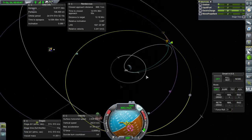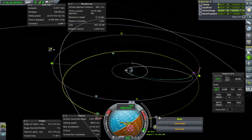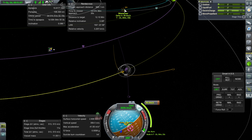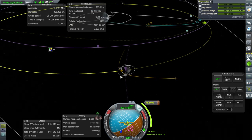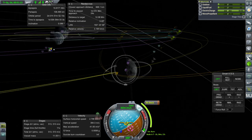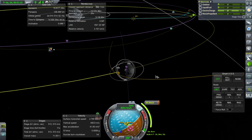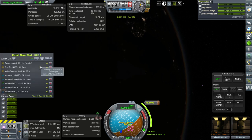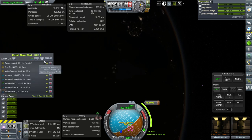Okay, 80 kilometer periapsis. Let's do the same thing we did for the other mission. We'll make sure to do the other mission first so we can see exactly what orbit the tanker gets into and match it with this one. About 36.6 meters per second there, and this will occur after the other one, so that's good.